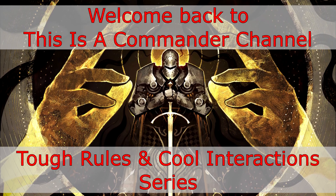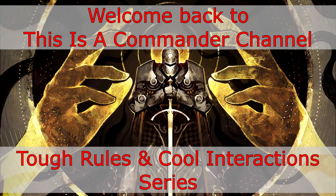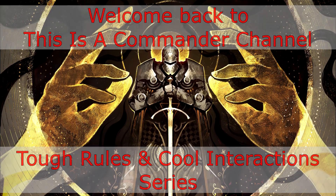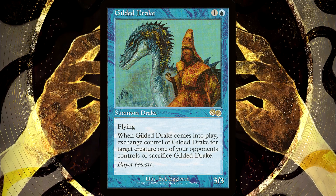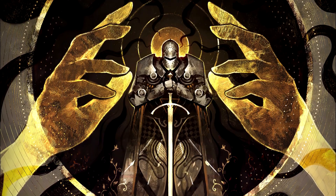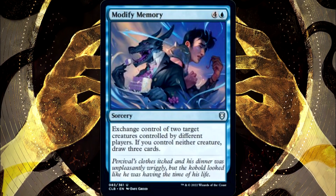Today's episode is going to take a look at an effect that has been around in magic for a long time, and sees play on very powerful cards like Gilded Drake, but the mechanic was also just printed on a new card in the Baldur's Gate set with the card Modify Memory.